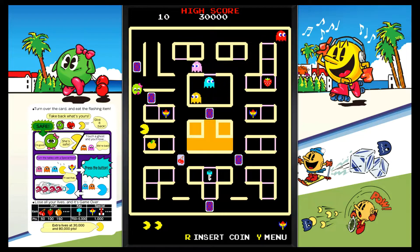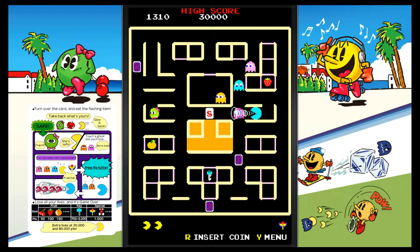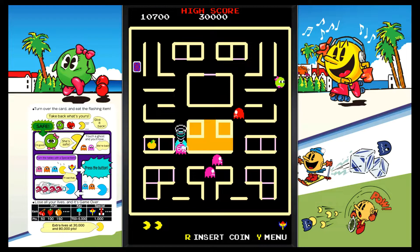Pac and Pal continues the trend of just being weirder with the mazes — this time you have to collect fruits and special items hidden behind gates, but instead of collecting keys to open them, you flip over cards and the corresponding symbol unlocks the corresponding gate. Once the gate is unlocked, there's a green ghost that can steal the power from you, in addition to the regular ghosts, because Pac-Man just can't leisurely stroll up to things and grab them.